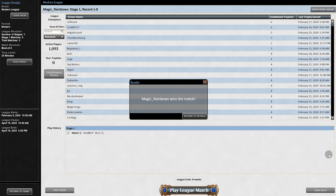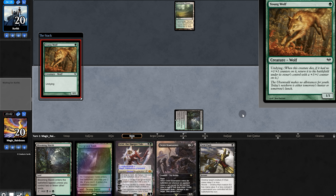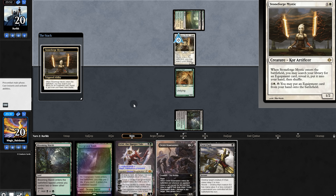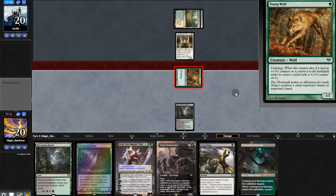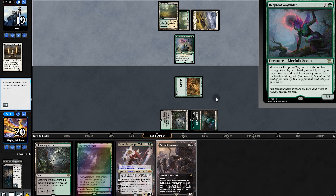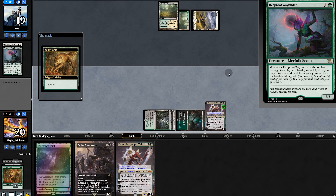And now it's on to the next matchup. Opening hand has its problems — we'll mull, and this is slightly less problematic — we'll keep. Land for us, we'll play young wolf and pass. Opponent drops Stoneforge Mystic, putting Kaldra Compleat in hand. We definitely have to push. Our opponent plays Deep Root Wavefinder — when they damage us, they can surveil and return a land. So they'll most definitely attack with that. It is time for Crist: we'll sack our wolf and slam Wavefinder.